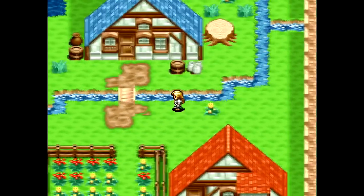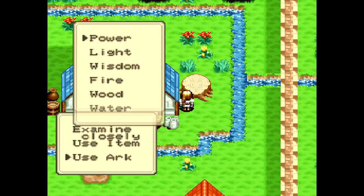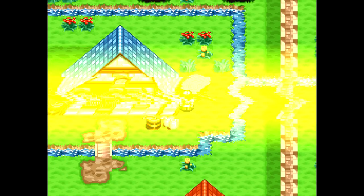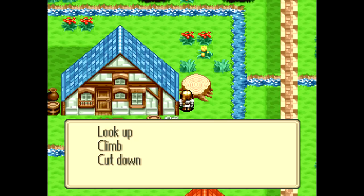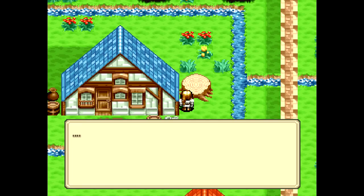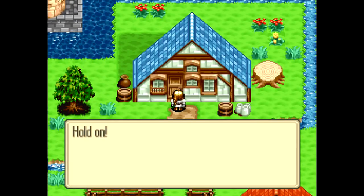I wonder whose grandma that is. I do want to cut down the beanstalk to get the troll heart — another item that can be used in item synthesis.